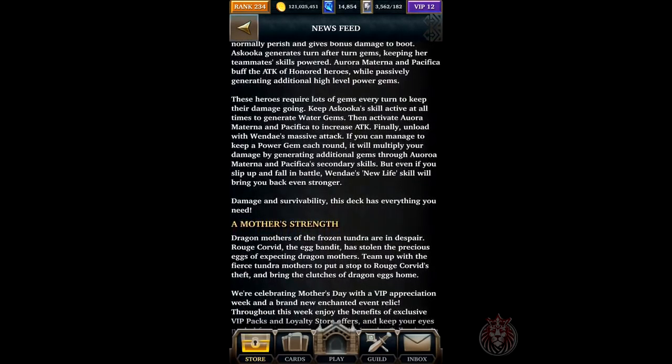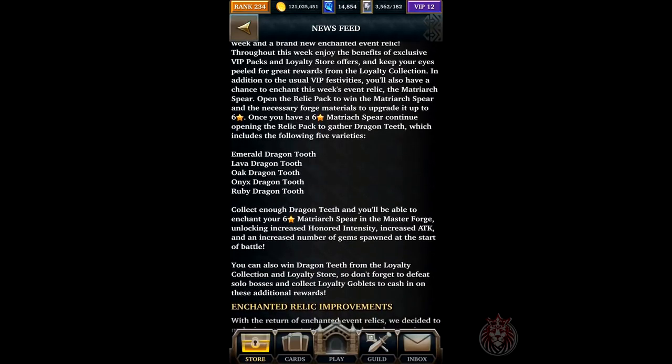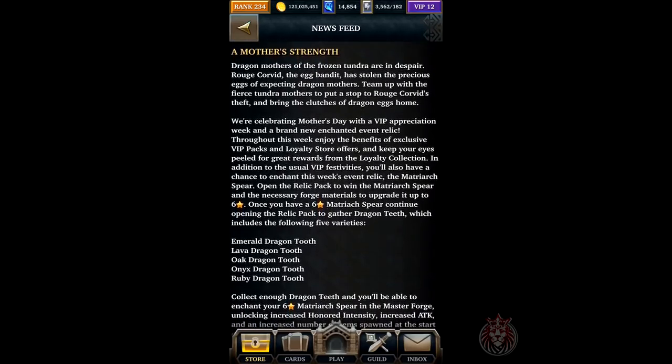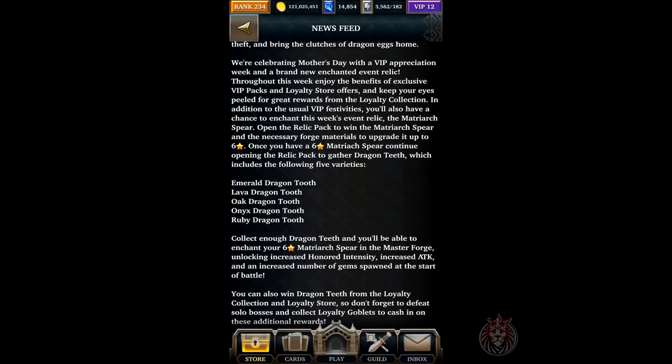The main thing I wanted to let you guys know is that they're going to have another enchanted relic coming out this week — the one that's super expensive where you have to collect all the materials to enchant it past six stars, kind of like the other relic for the spear with the earth affinity. This is the water affinity version of that relic. You can enchant it past six stars to do a lot more damage — it increases intensity, increases attack, and increases the number of gems spawned by about one, but it's going to cost you a pretty penny.